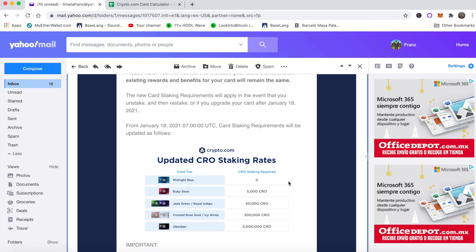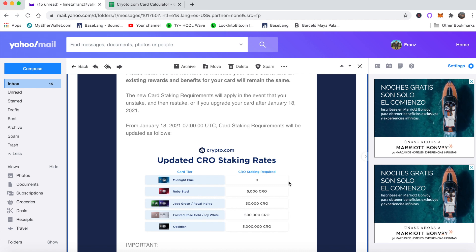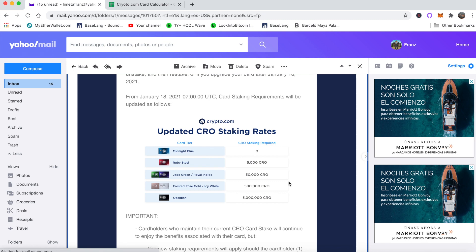As long as you don't unstake your CRO, you should be good to go. However, if you're trying to upgrade — say from Jade Green to Icy White — it becomes a problem. I'm grandfathered in at 10,000 CRO, but the new staking requirement for the Icy White card will be 500,000 CRO. There's no way to jump from 10,000 to 500,000 in one month. The previous rate for Icy White was 250,000, so if you had 200,000 and were close to upgrading, it's going to be tough to hit 500,000 in about a month. That's definitely bad news for anyone looking to upgrade their card.